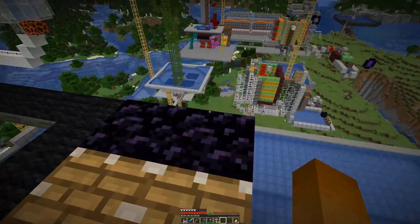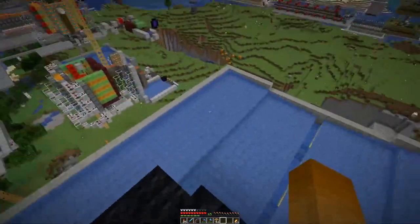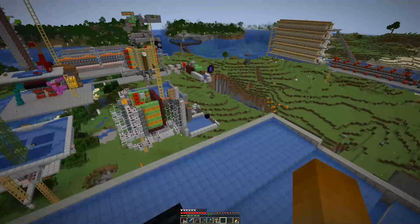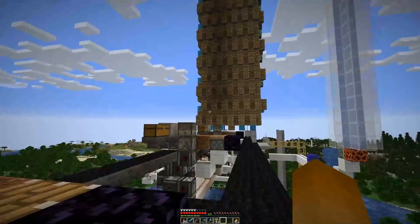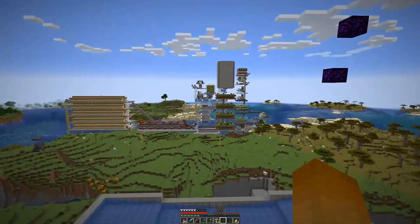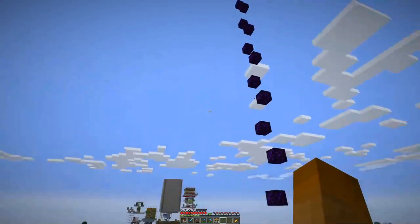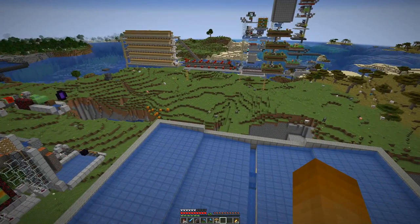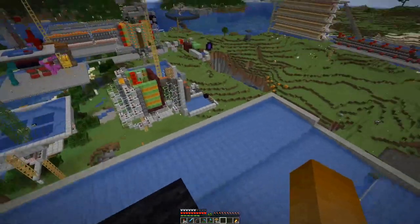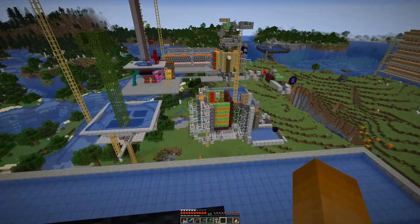The mechanism that will trigger the whole thing will sit somewhere around here, and is then triggered by the incoming flying machine. Which means once all the locks are put over on this side we can start blasting them. So let's start building this up then.